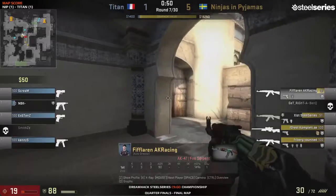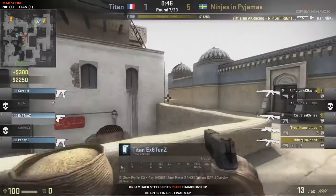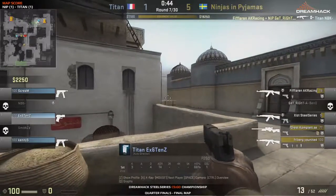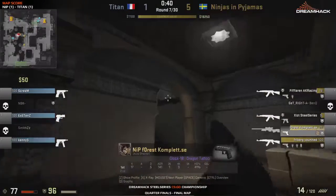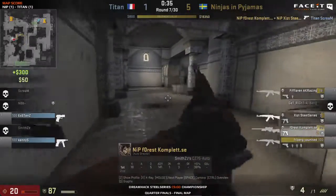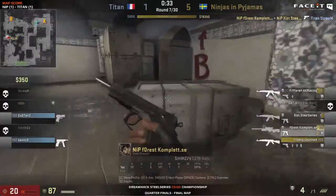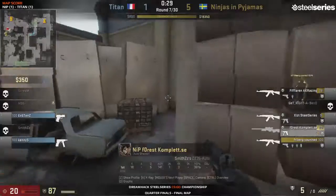In their best case scenario they win the round — worst case scenario, it's not too problematic. Fifth fiflaren will wallbang NBK to oblivion. Actually losing quite a lot of HP — fiflaren, exist, and forest are all really really low.